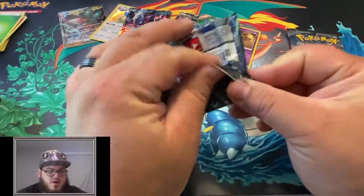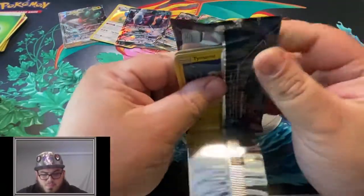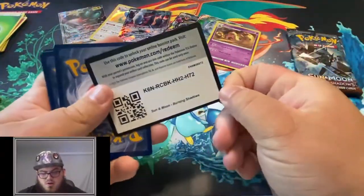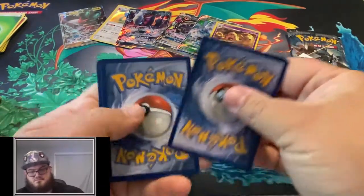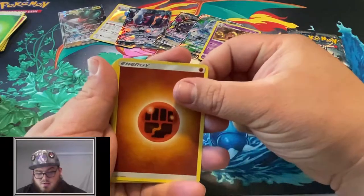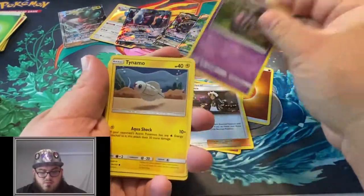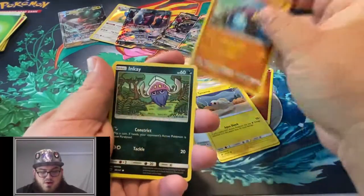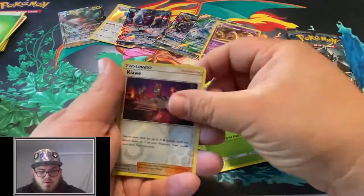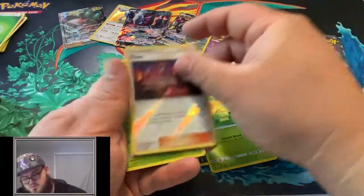Almost halfway there - almost all the way through the first side of the box. Still got plenty of chances to get some Rainbow Rare cards. Fighting Energy, Ribombee, Guzma, Wooloo, Tynamo, Crabrawler, Inkay, Ledyba, Caterpie, a Reverse Kiawa, and an Araquanid Regular Rare.